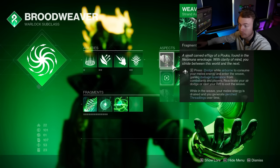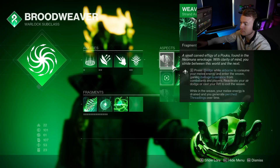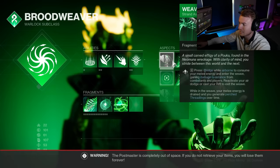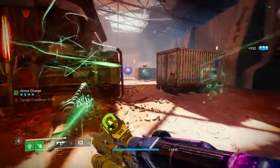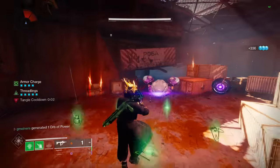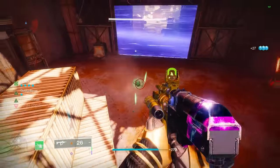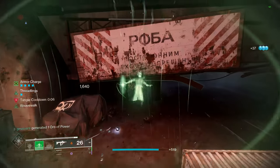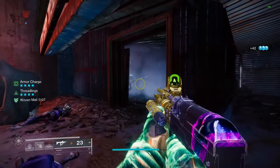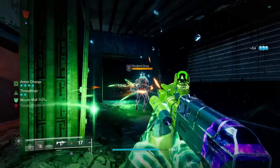For our aspects, Weave Walk is up first. It only gives one Fragment slot, which I think kind of sucks — I really wish it gave two or even three, and I'm hoping that gets changed eventually. With this aspect, we jump in the air and activate our Dodge to slowly deplete our melee charges and generate Threadlings — five per melee charge, so basically every 20% of melee drained generates one Threadling. You're also in a near-untargetable, high damage resistance state, so you basically go immune, spawn the Threadlings, and come out ready to use them.